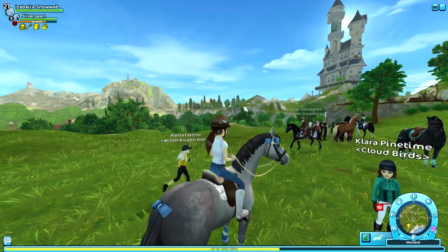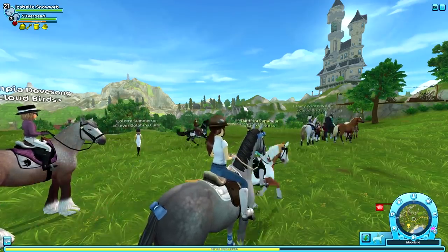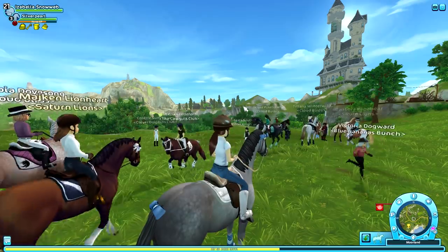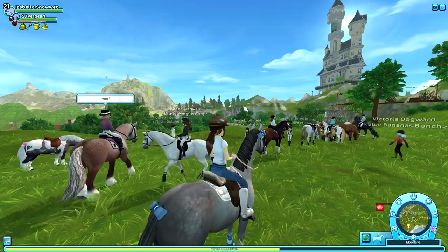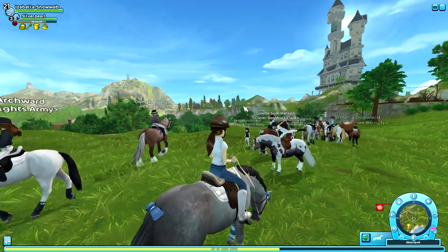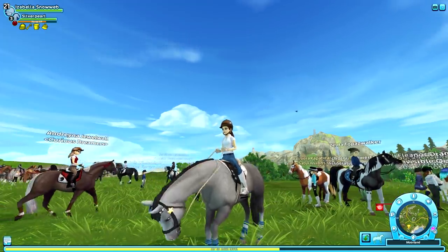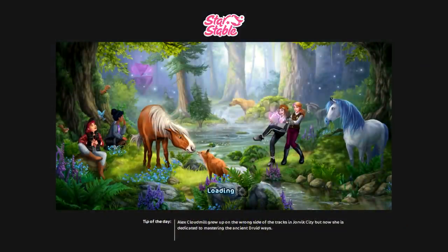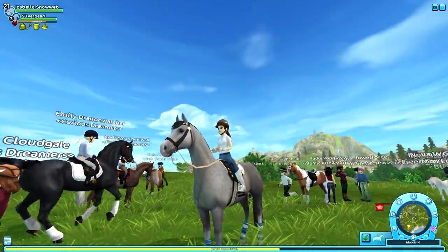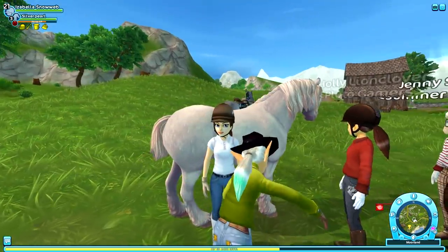If you finish the first one, you need to be a Star Rider to continue with the other three. There's a total of four mares to find around Jorvik including the one Violet helps you with, so when we finish this one there are three more to go. Don't be disappointed that there are only four foals due this week — in the upcoming weeks more foals will be born. Star Stable also has a brand new spring loading screen starting tomorrow, which gives me those spring feelings.